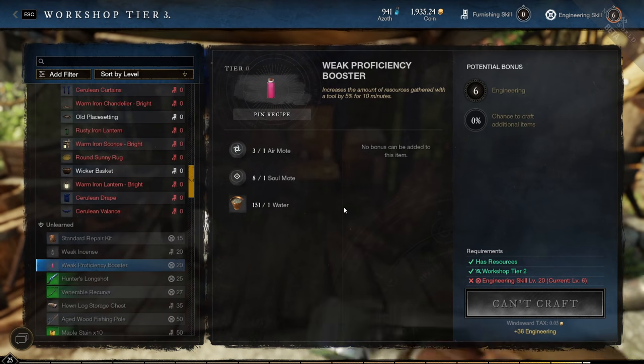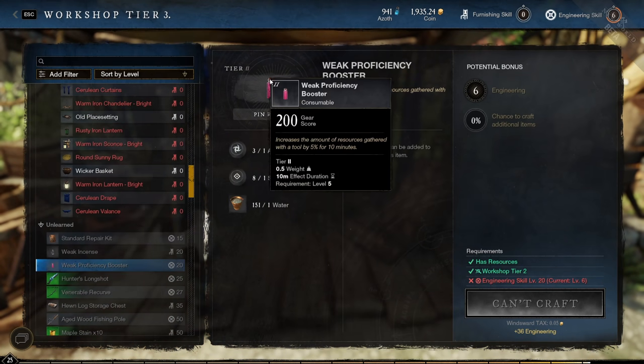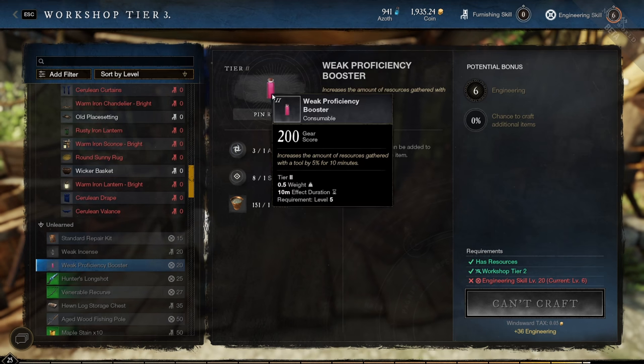If you're going out on a gathering trip, make sure to use a weak proficiency booster or a proficiency booster to increase the amount of resources you are going to farm.